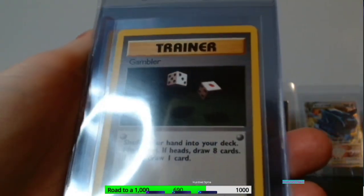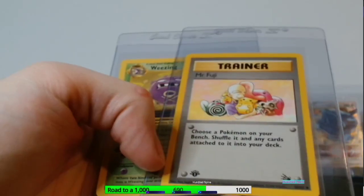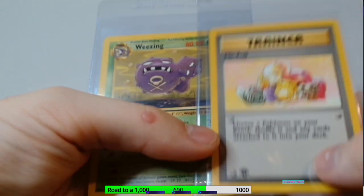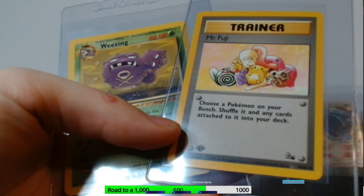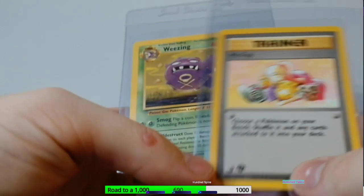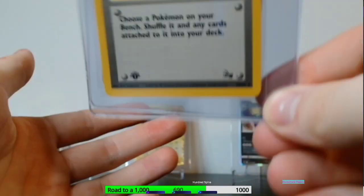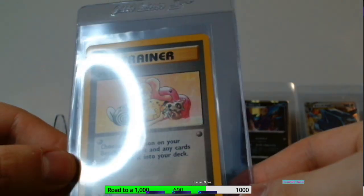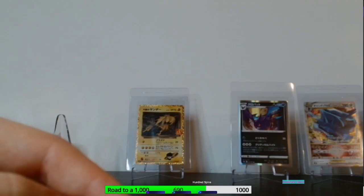We've got Golem, Gambler — two Gamblers actually — Tentacruel, Mr. Fuji first edition, and a Weezing. This Mr. Fuji right here was pretty difficult to get my hands on. I couldn't find a graded copy, but now that I have a raw copy I can get it graded myself. Very excited for that.